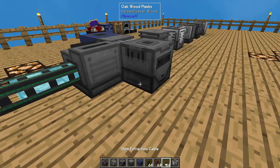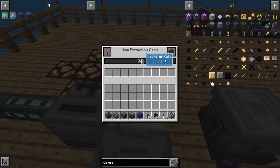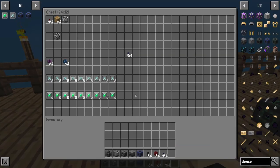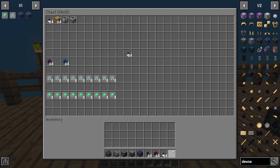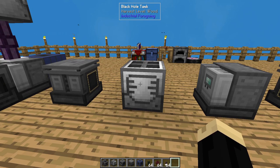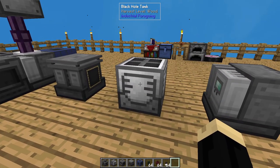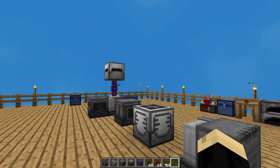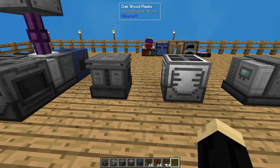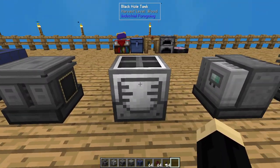We're going to put an item extraction cable on top of the first pressurized reaction chamber — bump that up to 64 — and place a black hole unit on top of it. The purpose of the black hole tanks and units is that some processes will produce materials, gases, or fluids faster than other machines can use them — that's where clogging happened in the original design. The black hole tank holds a horrendous amount of material, so worst case you may occasionally have to swap out a tank, but it'll take a very long time.